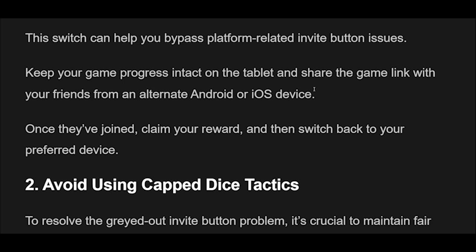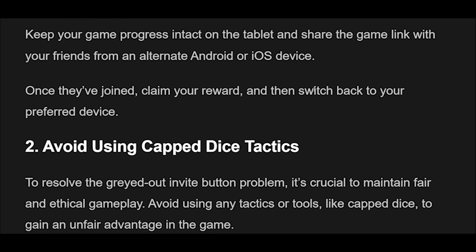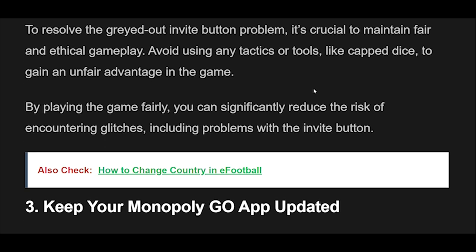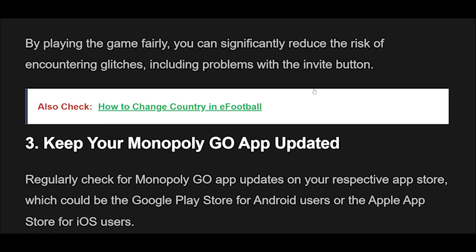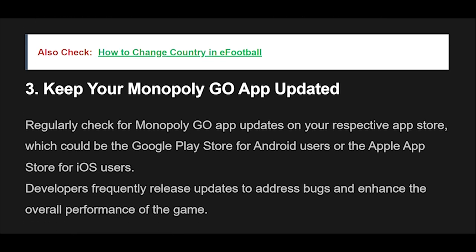Fix 2: To resolve the grayed-out invite button problem, it's crucial to maintain fair and ethical gameplay. Avoid using any tactics or tools, like capped dice, to gain an unfair advantage in the game. By playing the game fairly, you can significantly reduce the risk of encountering glitches, including problems with the invite button.